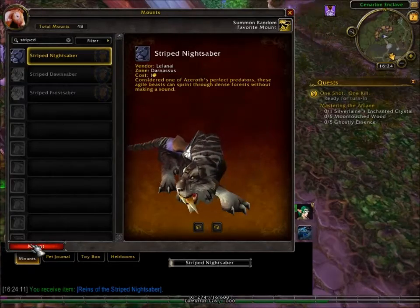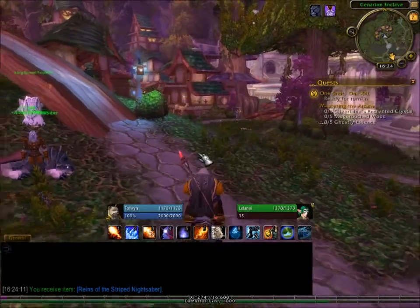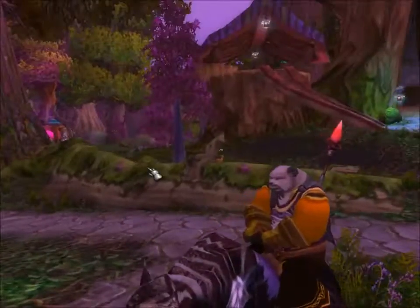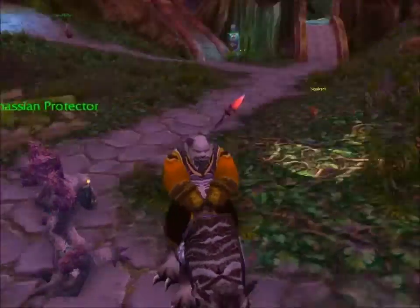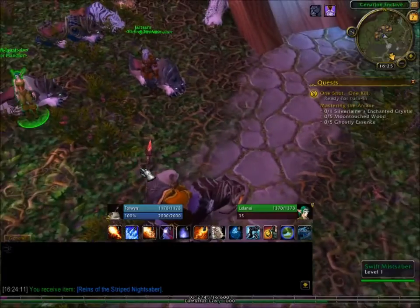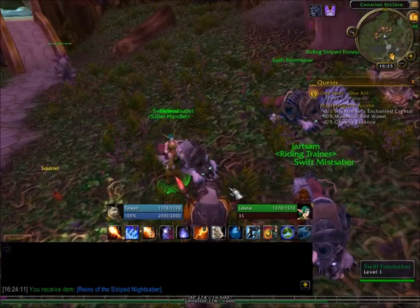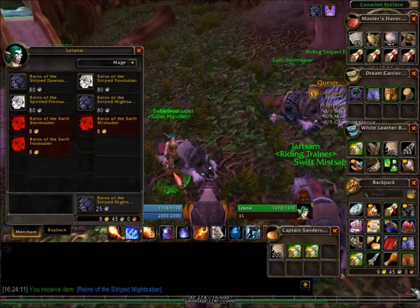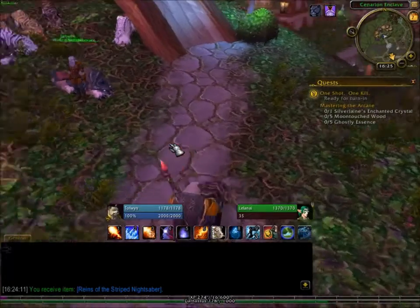The reason I know I already own it incidentally is because when you flip from Horde to Alliance it finds the nearest match, and I probably own this equivalent on the Horde side. So this is what it looks like - there we go, it's much smaller and sleeker than the Turtle. I should actually sell the actual mount back to the vendor because I already own it. I got my money back for that, which is fine. That is the Striped Nightsaber.